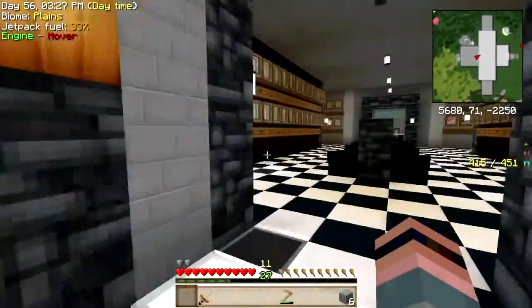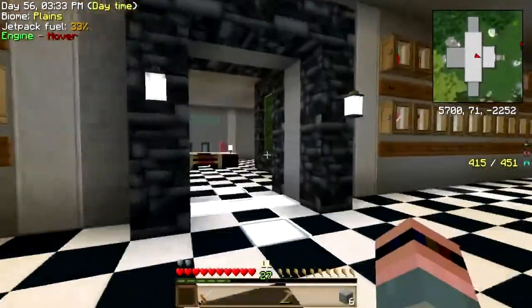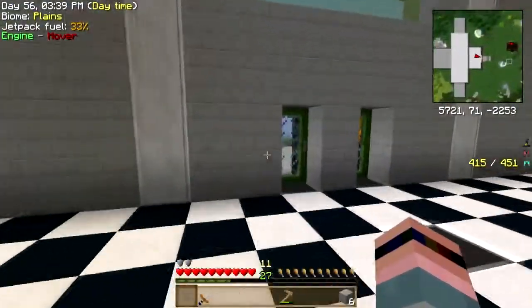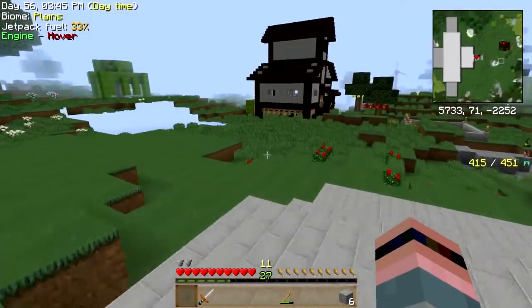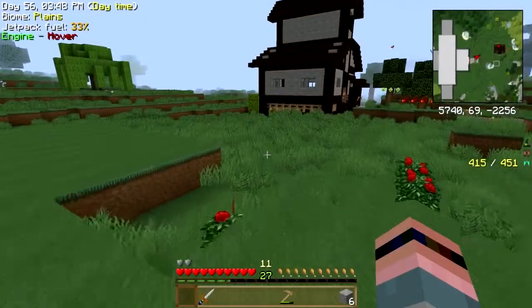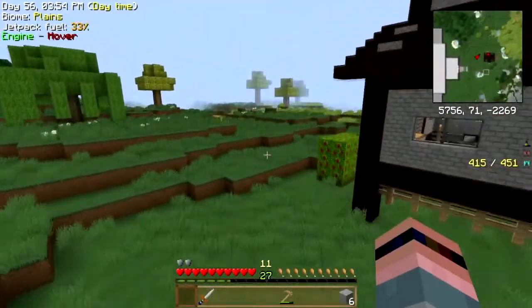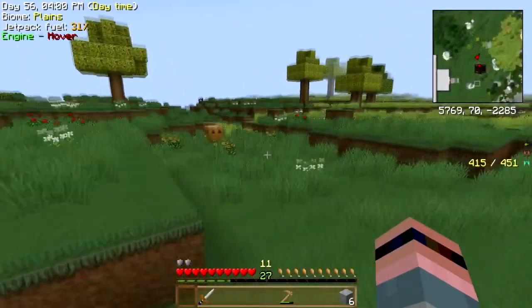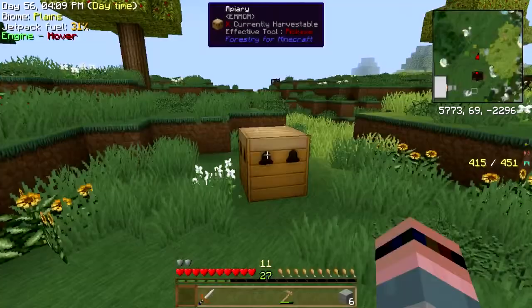Let's get out of here and go check on our bees. See if maybe they've given us some honey — just maybe. Close the door. I still need to go buy some trees. I need to buy a peppercorn tree — I said I was going to do that last time and I didn't. Bees, how you doing? Still working. They're doing good, they're doing fine.